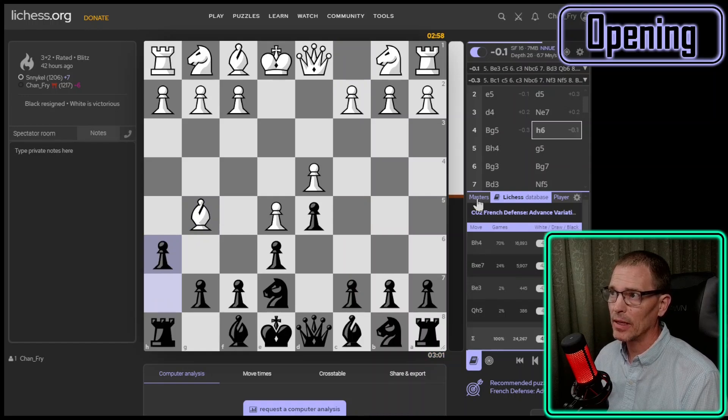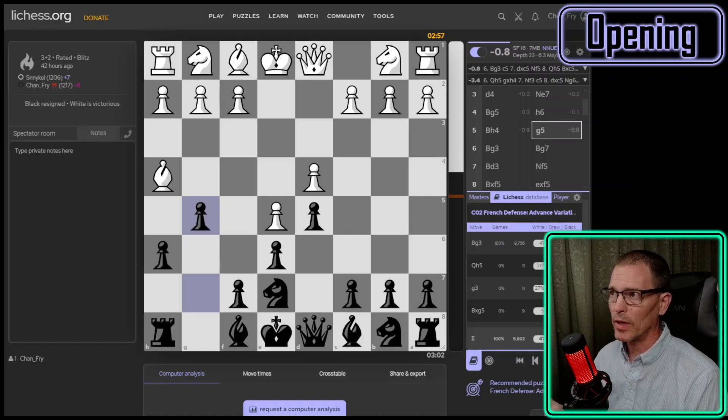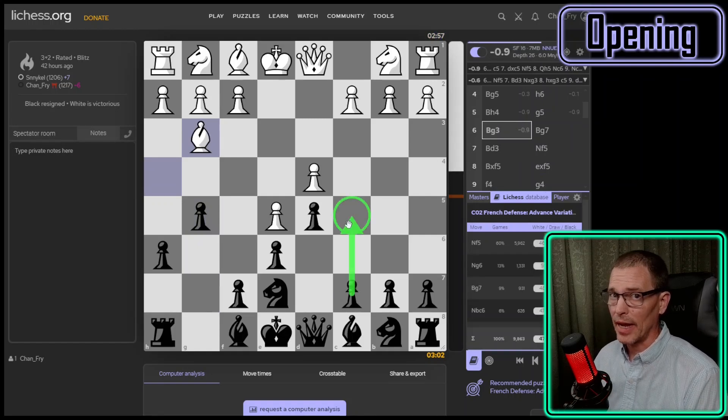They're supposed to bring the bishop back to E3, but instead they went back the other way. I'm supposed to play G5 or C5, and G5 is the most popular move — that's what I played. So we're at move five and I'm doing okay, with nearly a minus-one advantage. They have to put the bishop on G3, and I'm supposed to play C5 next, but I didn't know that because I haven't studied the French defense until now.